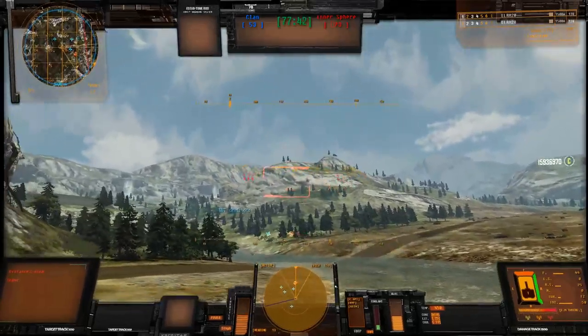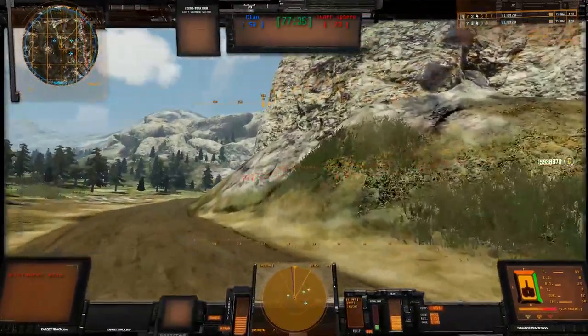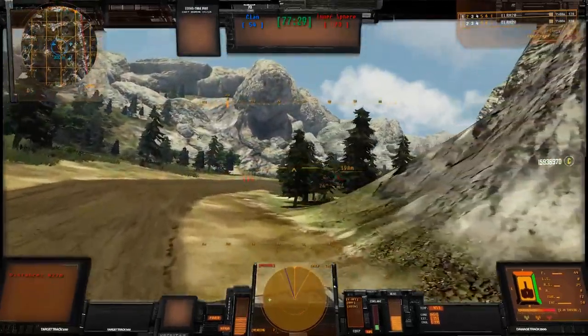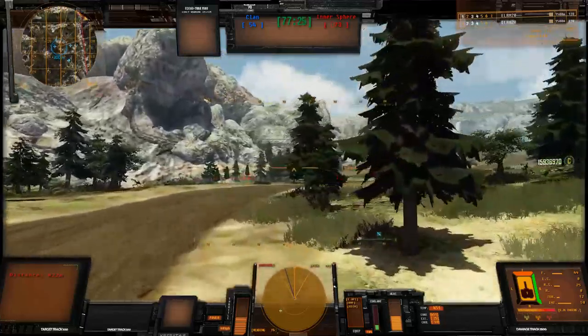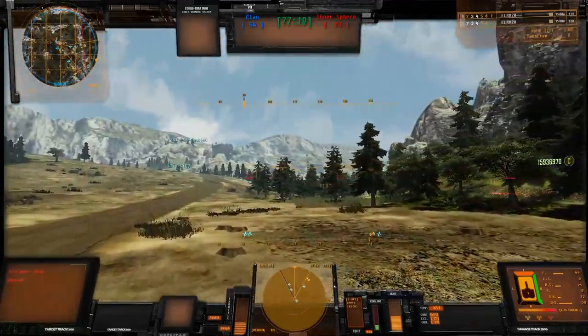I'm in critical. Okay, status. I'm at about 80% across the board. Deathlord, don't crest yet. Guys, reinforce Deathlord up at the front — he's going to need help there. Because if he can crest and you guys can push over there with him, you're going to wreck their shed.